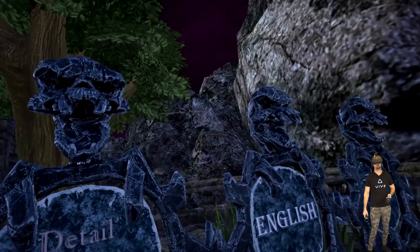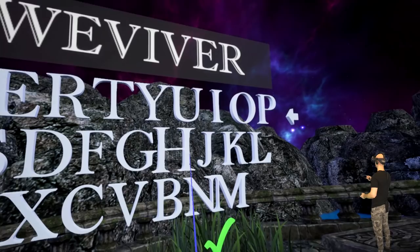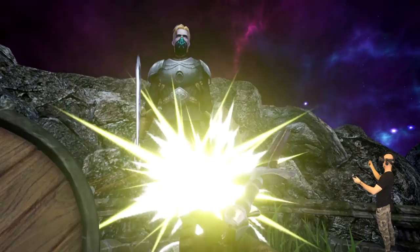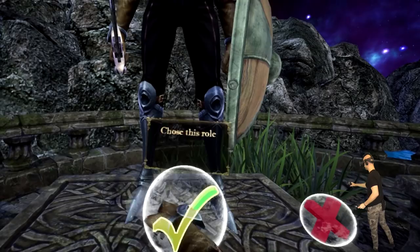English language of course, and we're going to do free locomotion — this is the default. This looks great! Let's create a new player. It says: equip the weapons to complete, use trigger to pick up, grip buttons to equip. That's quite clever — first equip them, then grip to hold them. Whoa, that's me! And yes, haptic feedback in the controllers!